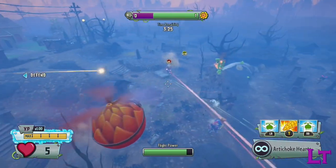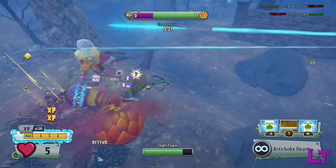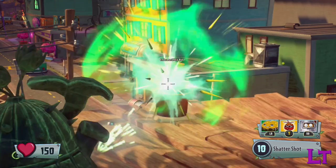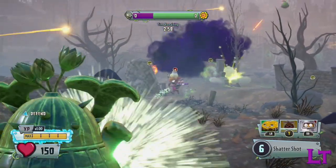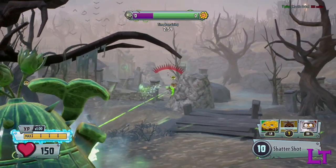Keen listeners would have noticed that I said on direct contact with players, and not specifically enemies. This is because the instant detonation also triggers when shooting at your allies. So if an Scientist or any close range specialist is harassing your friend, you can just shoot at them if it is easier, and you may just be able to save them.